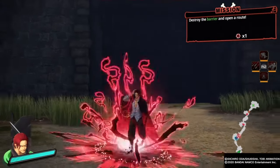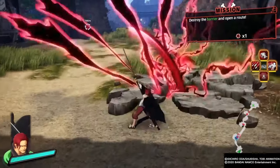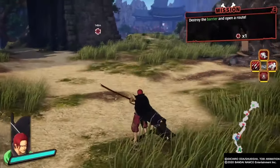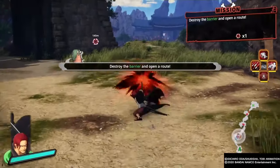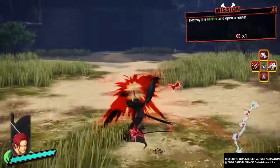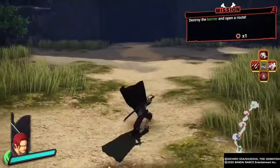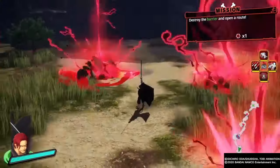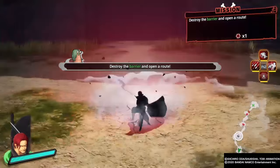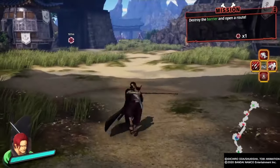First off this is the taunt. And then we'll go into the square-triangle combo, then two squares into a triangle, three squares into a triangle, four squares into a triangle, five squares into a triangle, and six squares into a triangle.